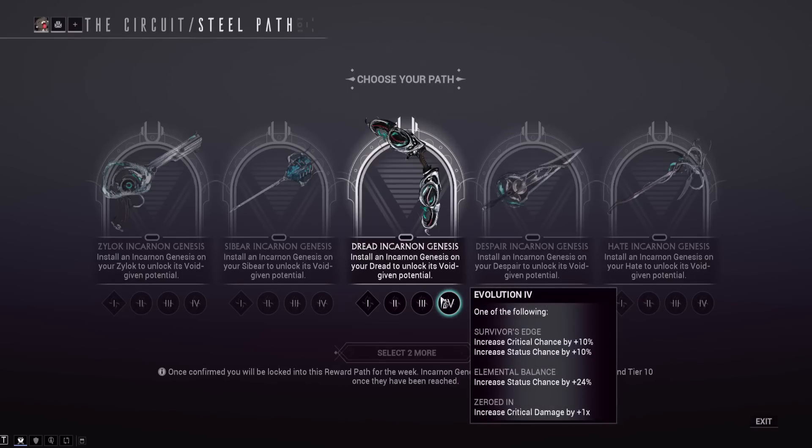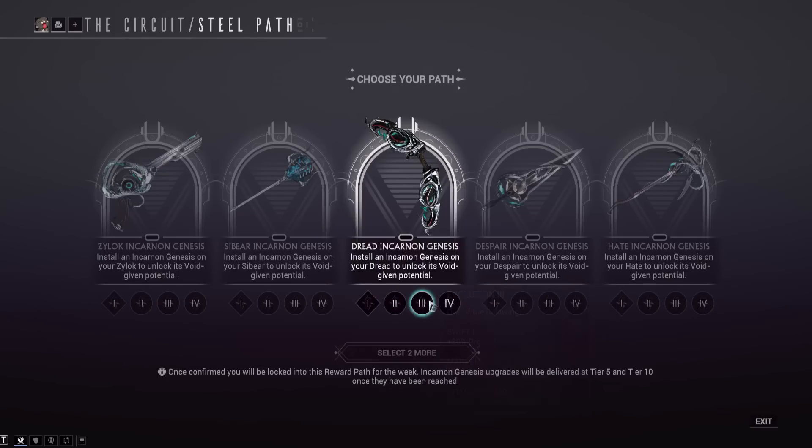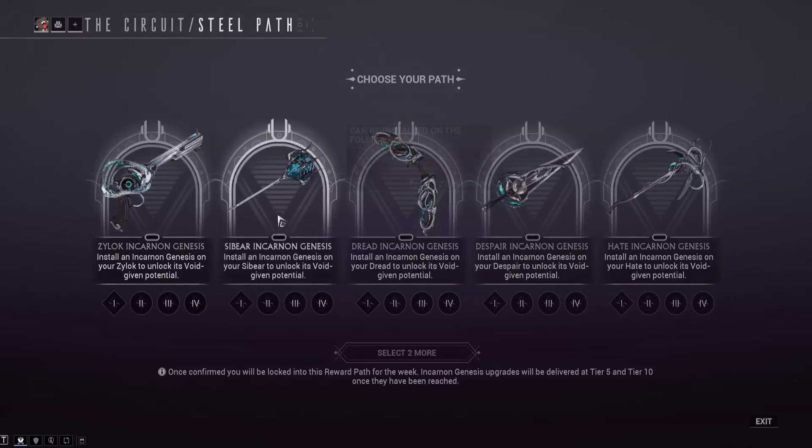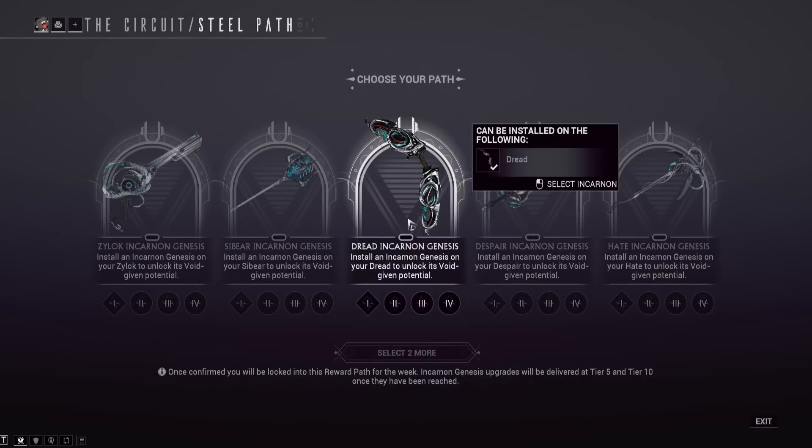For the Dread's final tier, Survivor's Edge gives increased crit chance and status chance. The incarnon mode has base heat, so the status chance increase is useful alongside the already-high crit chance. Elemental Balance gives a massive 24% status chance increase versus Survivor's Edge's 10. Zero-In increases base crit damage by plus 1x — since we're getting red crits, that could be the strongest option. Overall, the Dread is just Nataruk arrows — if that's not exciting enough, you might want to roll on something else this week.